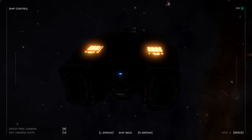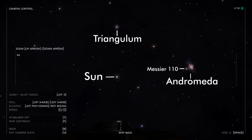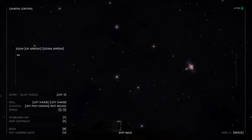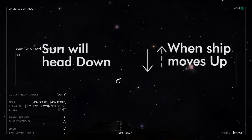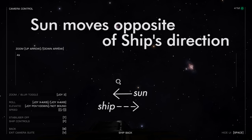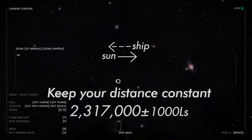Let's check on what we have here. Go into External Mode and zoom in on the region. Here are our reference galaxies, but notice the sun is way above our 10:30 star. To fix that, we move the sun like this. If the sun starts out here but we need it to be here, the sun will head down when the ship moves up — the sun moves opposite of the ship's direction. Keep your distance constant: 2,317,000 light seconds, plus or minus 1,000 light seconds.